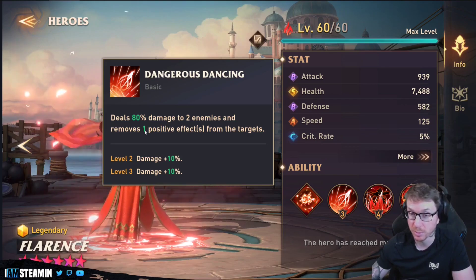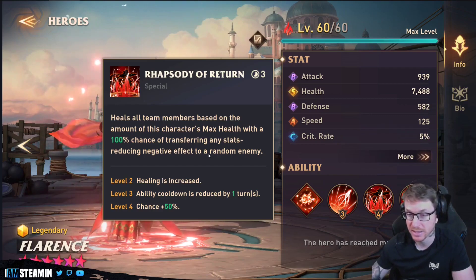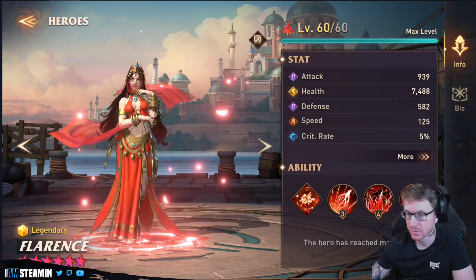That remove positive effect is pretty strong — it's almost like a half-strip on a basic. Her heal ability heals all team members based on this character's max health, with a 100% chance of transferring any stat-reducing negative effect to a random enemy. That's essentially a cleanse, but you'll probably need focus for it — if you don't have focus, it won't transfer. So it's not technically a cleanse.